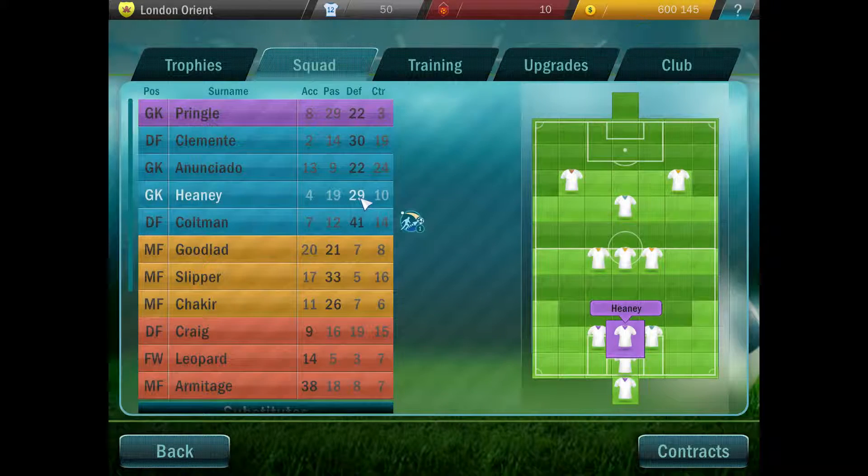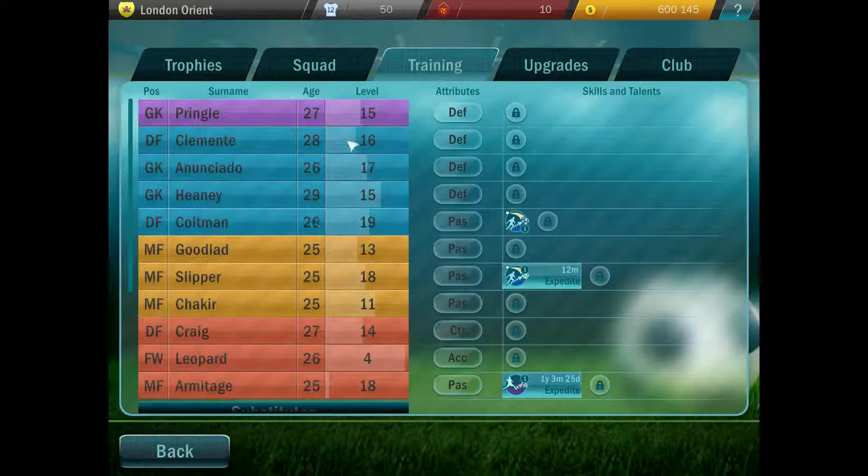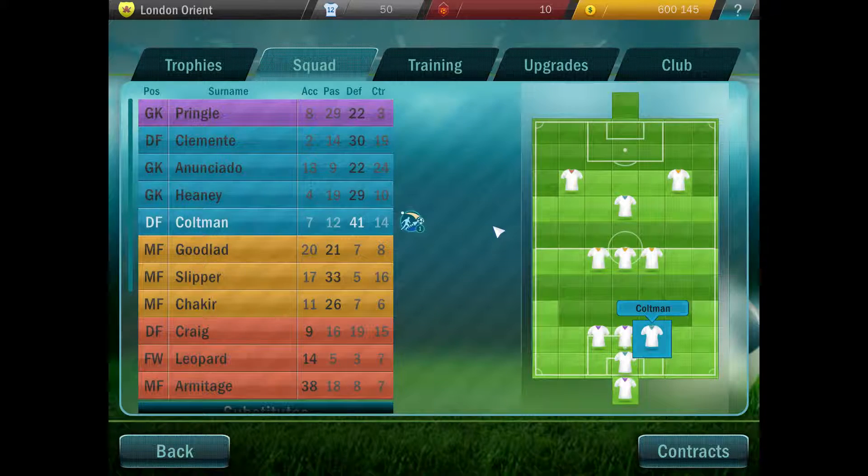Actually no, Heen's not a goalkeeper — he's just a general rock in defence. And Coltman — he picked him up with an automatic stat as well, so he's got like a 1-2 passing ability, which is really decent for a defender. I'm trying to get his stats up. He is a 26-year-old, level 19, with a stat already learned. He's really, really good.